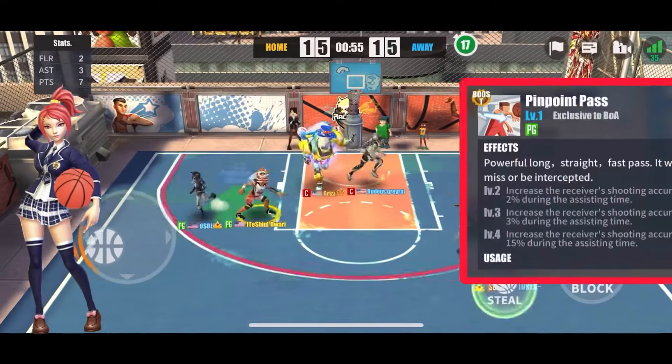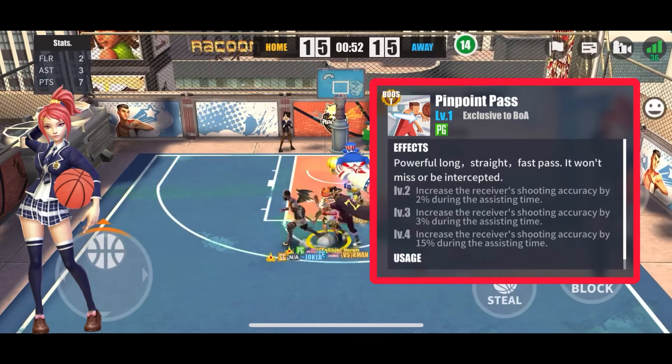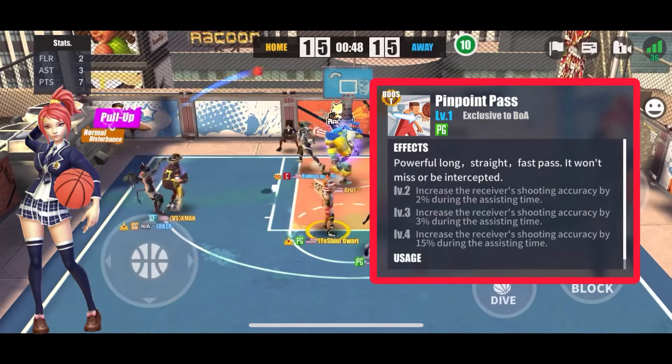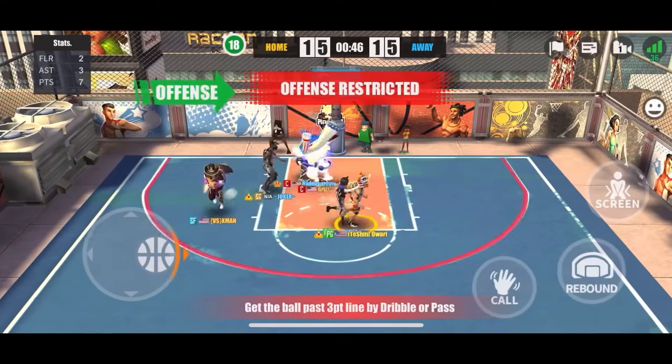The next level four is Boa's pinpoint pass. It does the same thing as the others — simply gives 15 percent extra accuracy — and it will certainly help on those long-range passes.